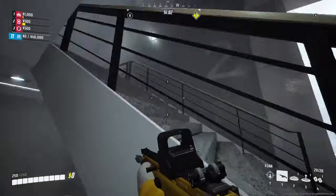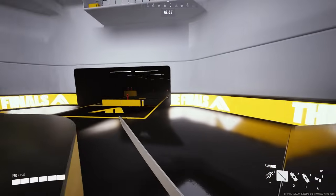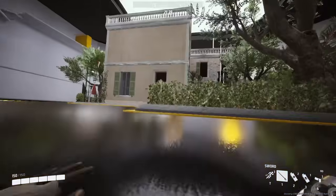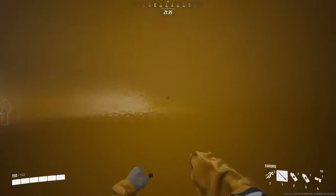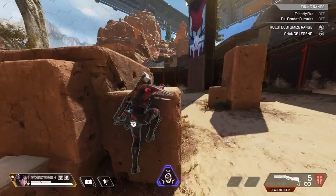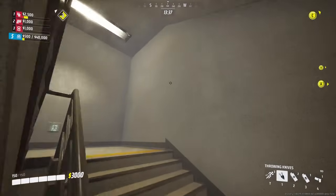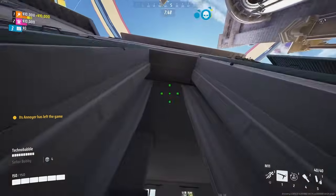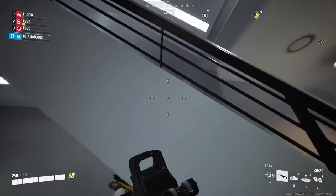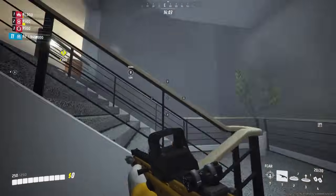You can also use the climb cancel to pull off a ledge boost. Normally if you try climbing a ledge and then slide afterwards, nothing happens and you get stuck due to the slide penalty. But if you climb a ledge while sprinting forward, cancel the animation, throw in a jump, and follow it up with a slide, you'll go much farther forward than initially expected — I like to call this the climb boost, similar to a superglide from Apex Legends. If you struggle with getting cancels off, just keep at it. The cancel timing is the same whether you're going for a stair cancel, climbing ledges, or windows — with enough repetition, you will eventually get it down.